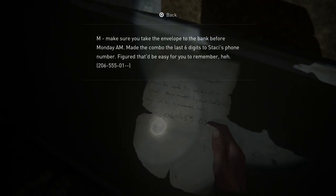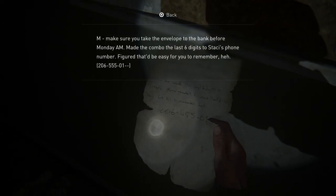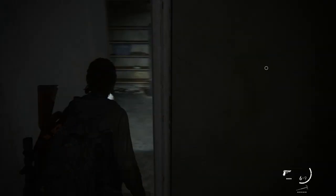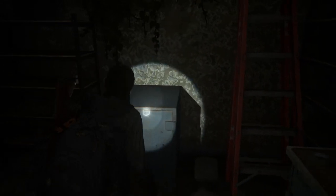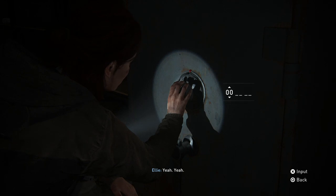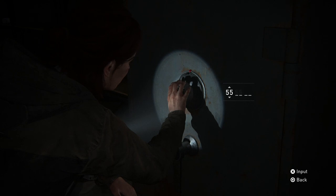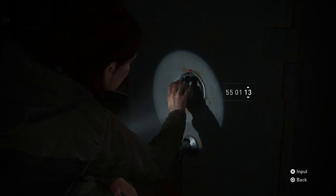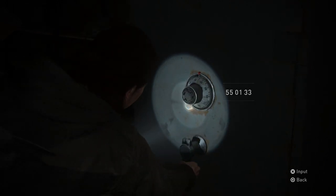Number five is found in the Capitol Hill chapter of Day 1. In the thrift store, you'll find a note that says the safe combination is the last six digits of Stacy's phone number. Behind you in the bathroom, this is written on the wall. So that combination is 550133. Just be careful, as there's a legless clicker in the room over here. Inside this safe you'll find ammo, a medkit, and crafting supplies.